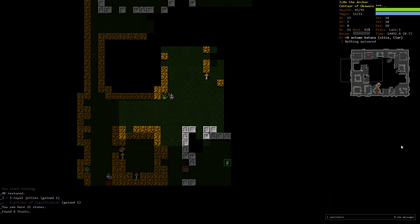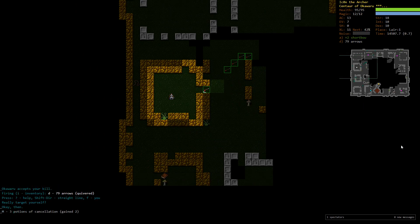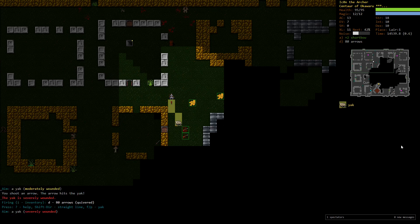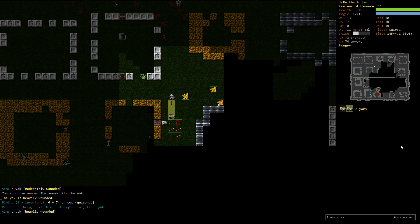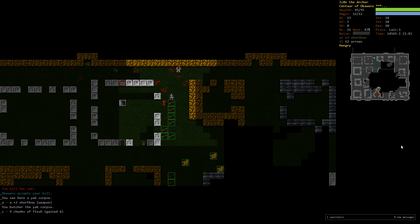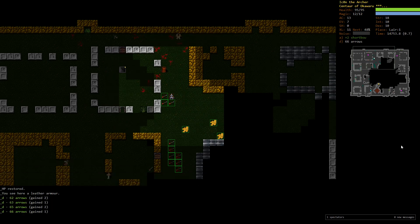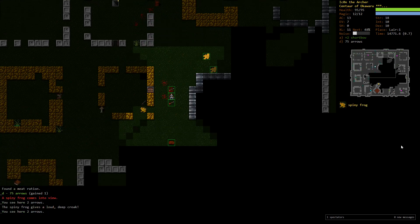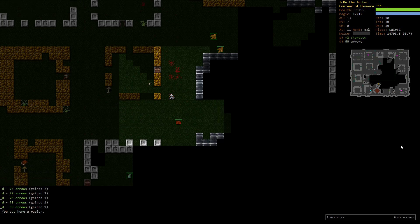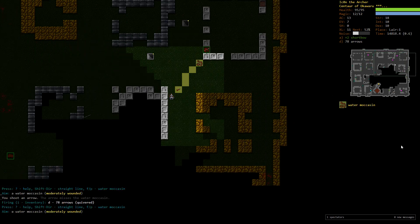I'm not too afraid of that as long as I have Lignification potions. There's the first croc — going to shoot it and kill it from afar. Found a stack of two Cancellation potions — actually pretty happy to find three of them, they're very versatile with many uses. The first yak pack — yaks are really fun with the Centaur because you can outrun them and keep killing from a distance. That'll improve once we can swap to a longbow.